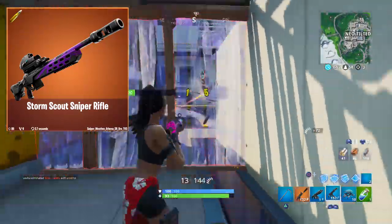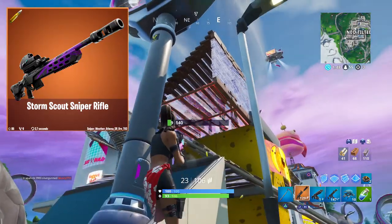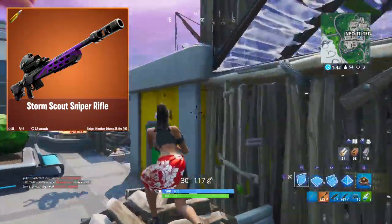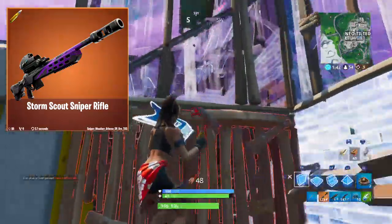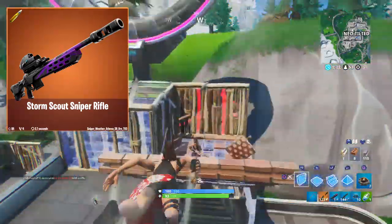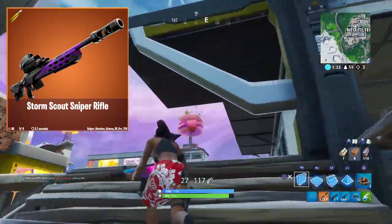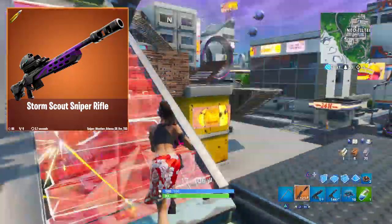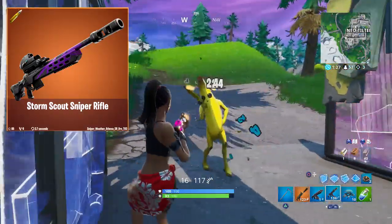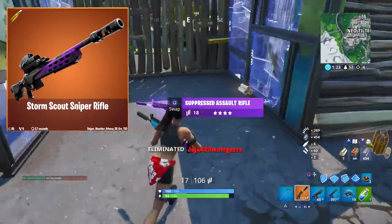We don't really know much about how this weapon will fit in, especially with what happened tonight — the suppressed bolt-action sniper in epic and legendary were vaulted, and then they unvaulted the rare, epic, and legendary of the non-silenced, normal bolt sniper rifle. Not really sure how this new sniper is going to work with those damage numbers, but if it has a 2.5x headshot multiplier, which snipers usually have, it looks like you'll be able to get some crazy one-shots.